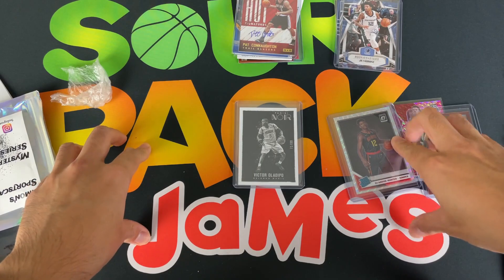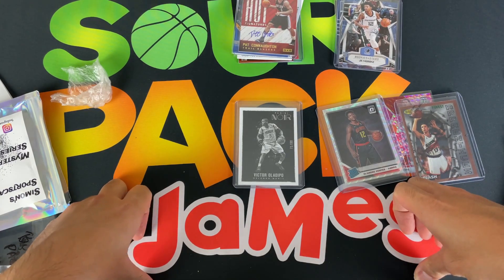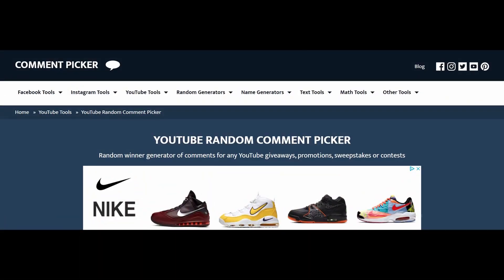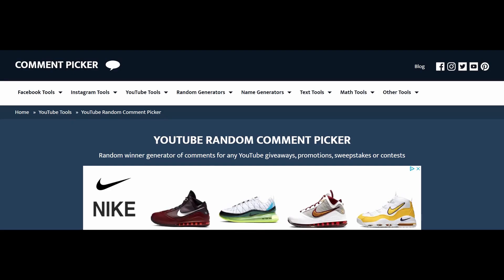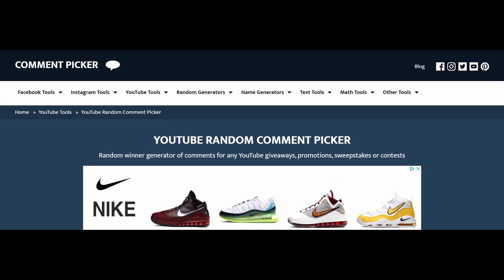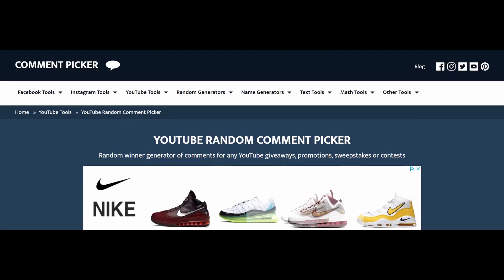Let me know what your favorite pack was, and now it's time for the giveaway. Heading over to the Google machine to run that. Funny thing about the Steve Nash card — I totally forgot he was drafted by the Suns. I kept wondering why it was a potential rookie card with him in a Suns uniform instead of Dallas. He was drafted by the Suns, went to Dallas, and came back to the Suns. Total goober moment. We are now on the YouTube random comment picker website.